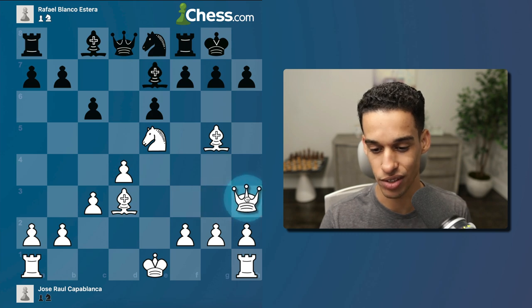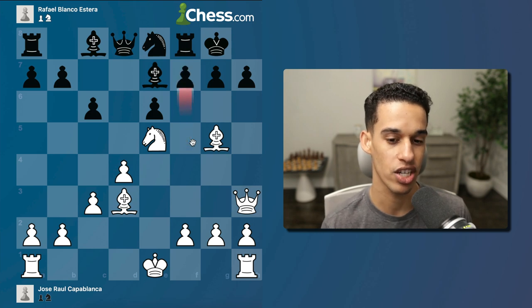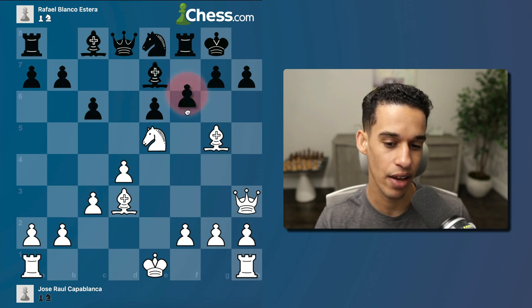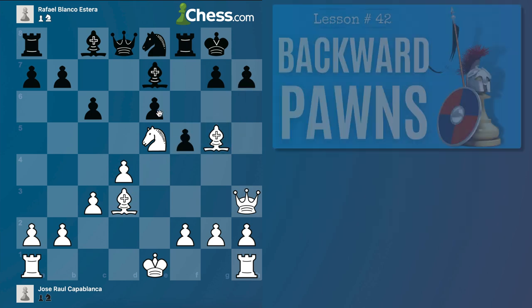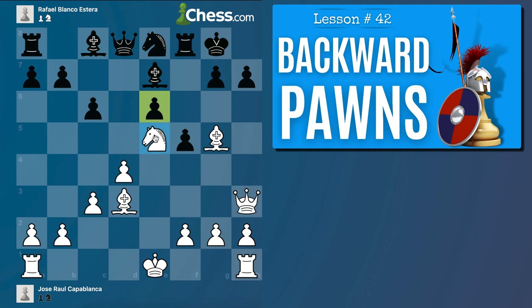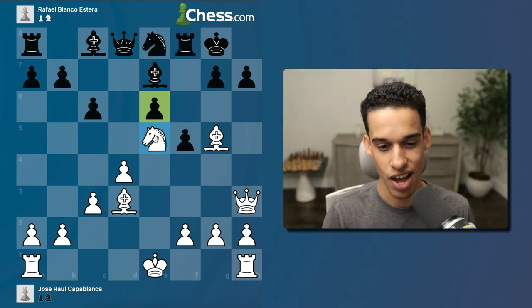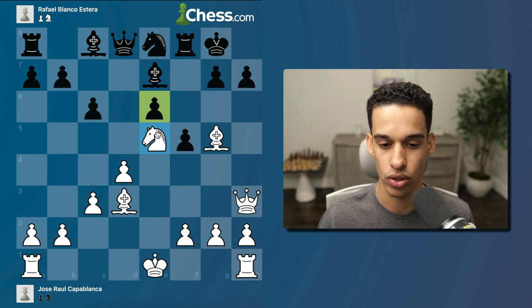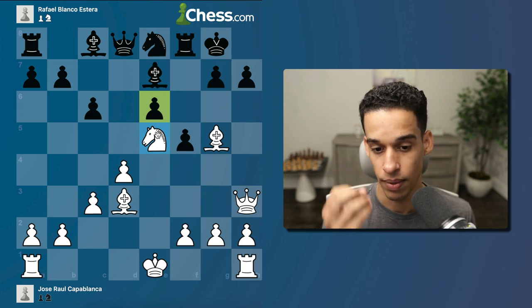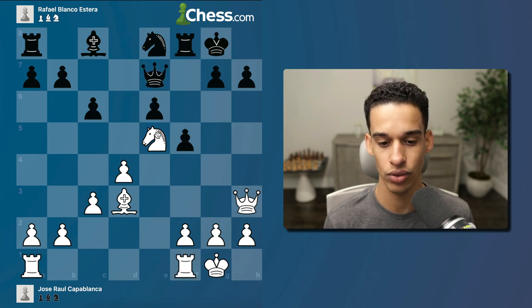Before going for the bishop trade, Capablanca played what I think is a genius move: queen h3, threatening checkmate. It could be easily stopped by f5, but what changed? Every time a pawn is moved in chess, weaknesses are created. With f5, there's no checkmate threat anymore, but this is now forever a left-behind backward pawn, and e5 is now officially a weak square. Those who went over lesson 52 - here you have it. You should know the knight on e5 alone isn't enough to win; you need to know how to convert that advantage.